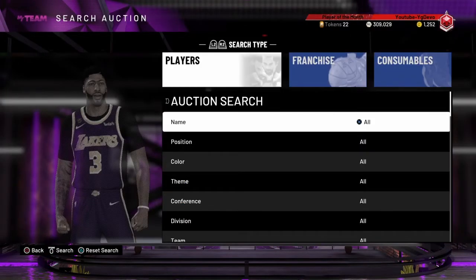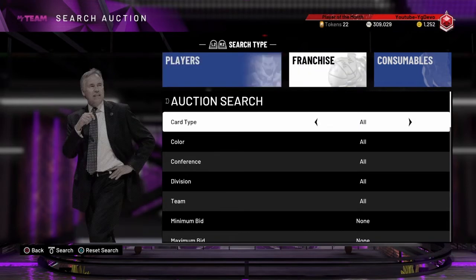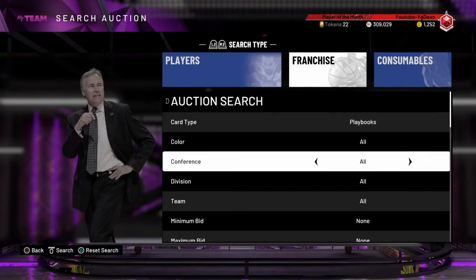Alright guys, head into this filter — this is the Brooklyn Nets snipe filter. All you're going to want to do is go to franchise, then card type, and go all the way until you see playbooks.